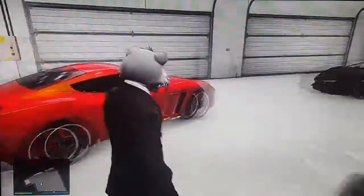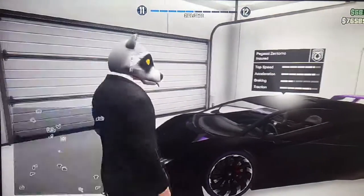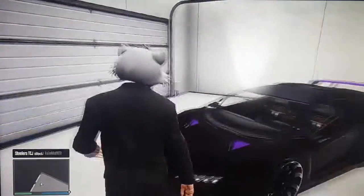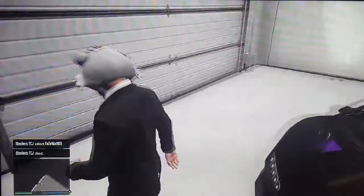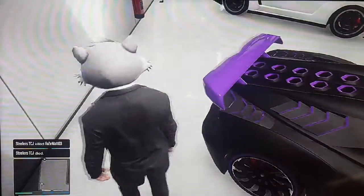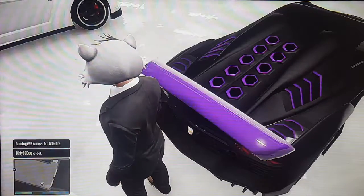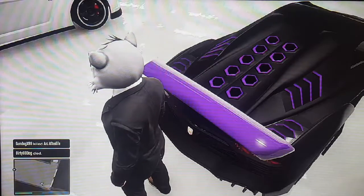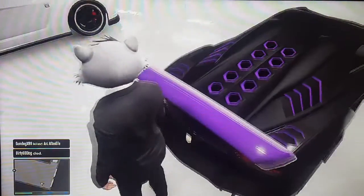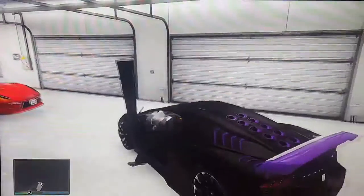Oh, my favorite — this is the Pegasi Zentorno. Really good car, I love it. The primary is just black, secondary is purple. I'm a really low level, I'm like 11, almost 12. So I don't have all the colors unlocked for wheel smoke, but I have purple unlocked, so I just made the secondary purple so I can have purple smoke on it. It looks really good. So let's go test drive it.